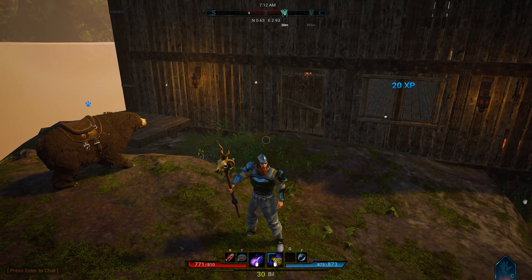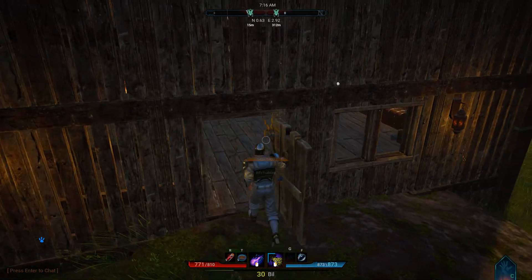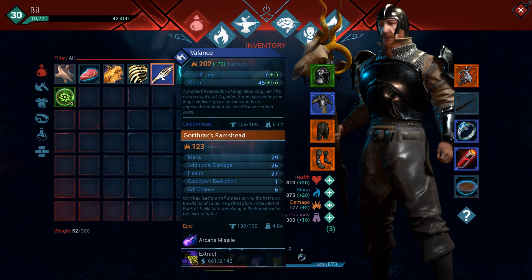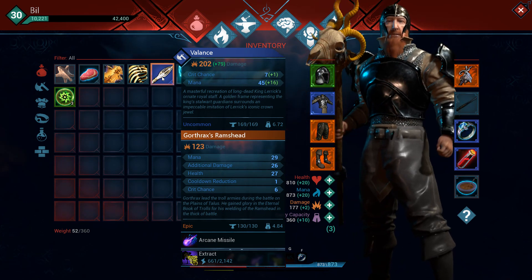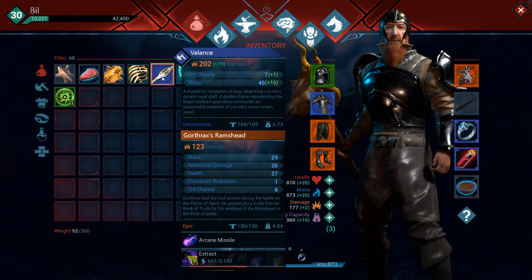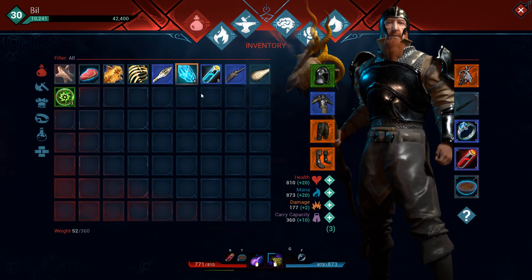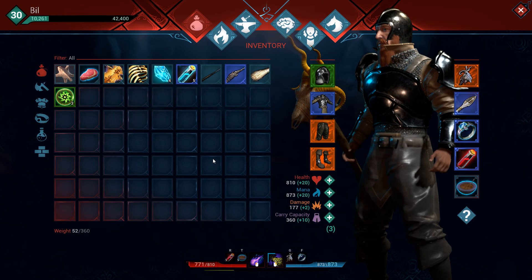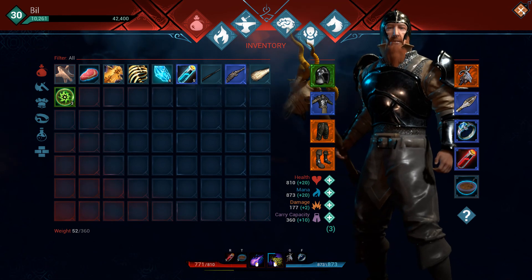Now what I am going to do is pop back inside and show you our new staff. So this is our level 30 staff — this is the Valence. It has a better critical chance and mana than my current staff. It doesn't do any additional damage and it doesn't have the cooldown reduction, which is quite important. So I am not sure we will be using it on a regular basis, but I think we will use it for a utility spell and blink.